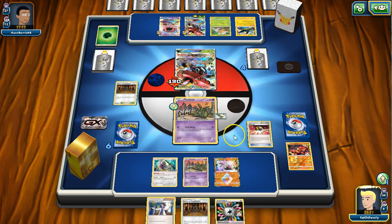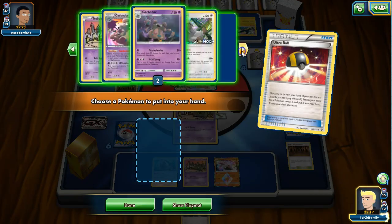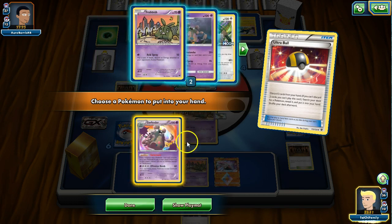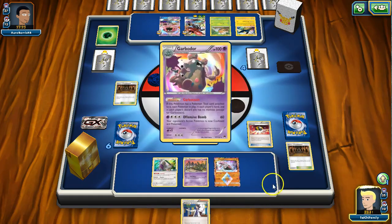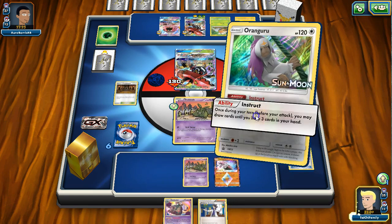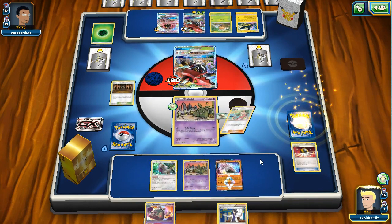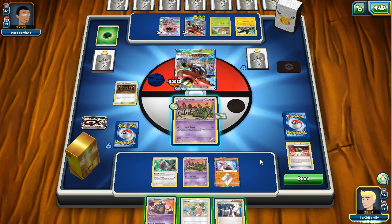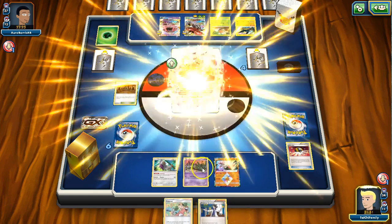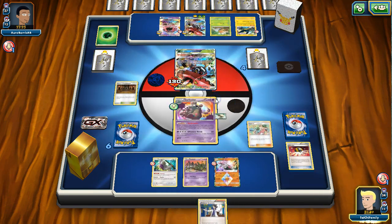We do have Garbotoxin - we could grab Garbotoxin, but I'm just gonna get Garbotoxin and Orangaru here for one. Hopefully it's something good - it's a Copycat. Copycat allows us to keep an extra draw supporter and we get to draw seven, so I think that's fine. We're gonna Copycat here.